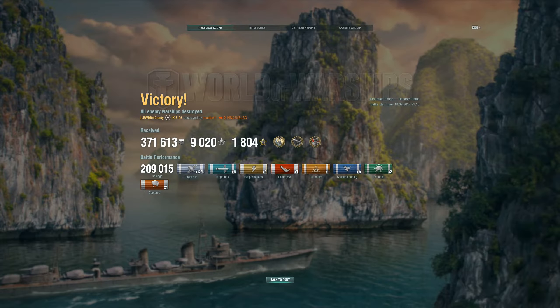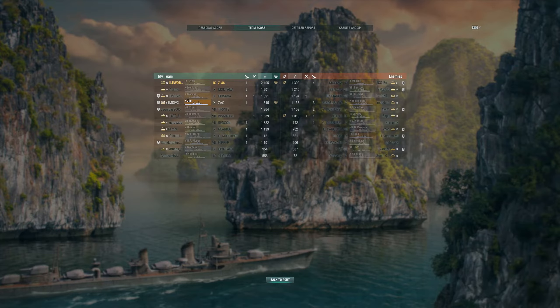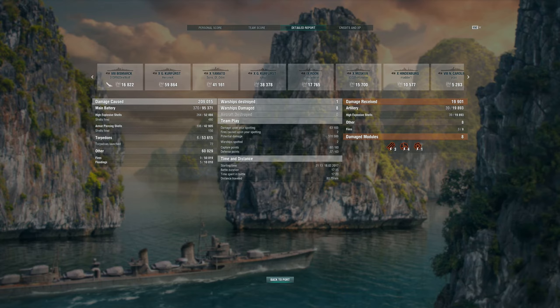I did 209k damage, which is the highest I have ever gotten in this ship. I achieved Witherer, High Caliber and Confederate medals, landed 370 shells and 6 torpedoes into enemy ships, got a solo cap and defended the base a couple of times. There are no surprises on the XP side — I scored top of the team by quite a large margin, followed by the Montana that did a great job holding off the enemy team at the C cap, and then the two cruisers Moskva and Zao that helped me win the game in the end. Looking at the detailed stats, most of my damage was done to the enemy battleships and a little bit to the enemy Roon and Moskva.